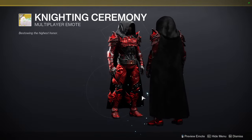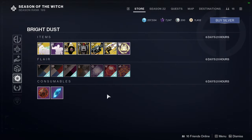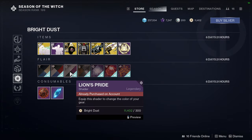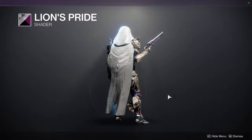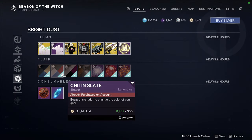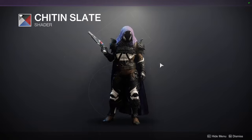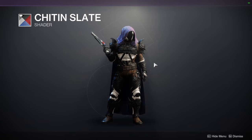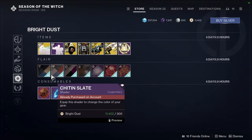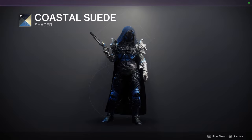I wonder if this emote starts with you holding the blade like that, because that would be really cool for thumbnails. We have Time Honored - I like this shader, just not on the stuff I have currently. Lion's Pride - it looks cool here but I usually don't like this shader because of the glow, it's too bright. Chidden Slate is a very good shader - actually I should make a video on this. It's one of the shaders that actually turns off glow, which matters because Ghost of the Deep armor has an overglow. So definitely get this shader if you want to turn off glows. And then Coastal Suede, which looks pretty cool.